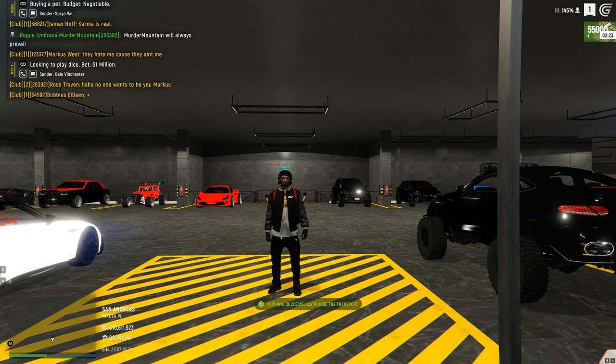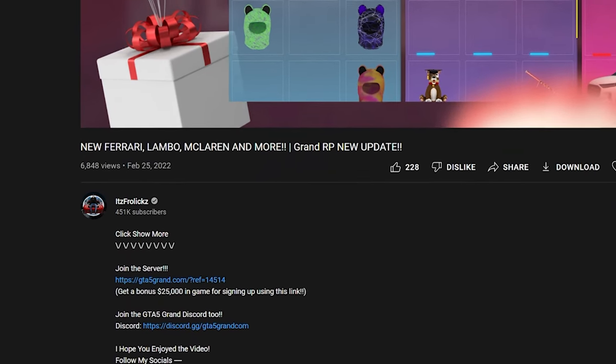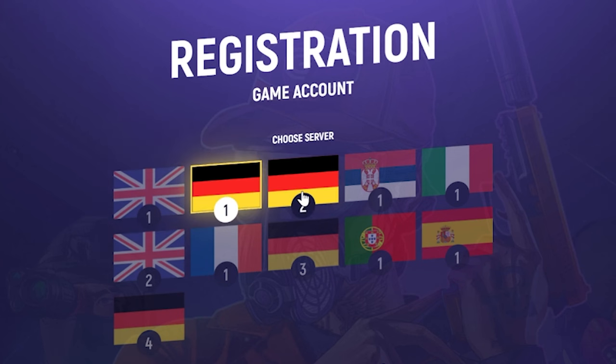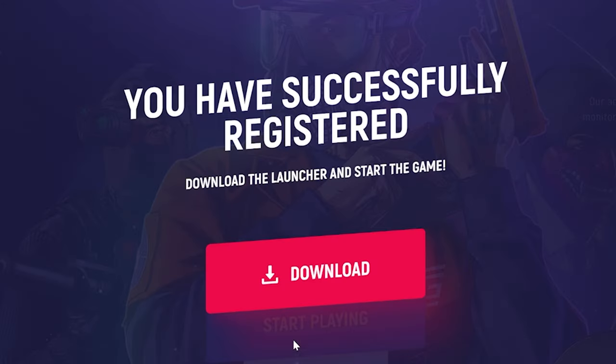Before we get into it, if you haven't already joined the server, be sure to click the link down below in the description, click on start playing, select which server you want to play on, register an account, download the launcher, and you should be good to go.